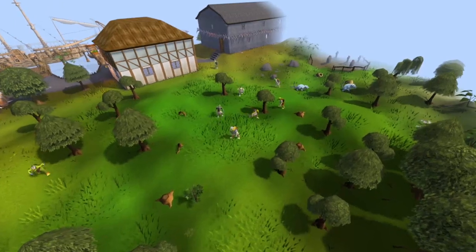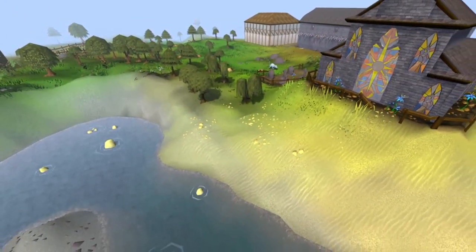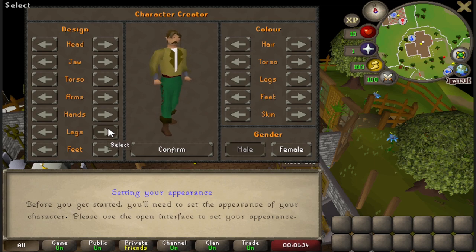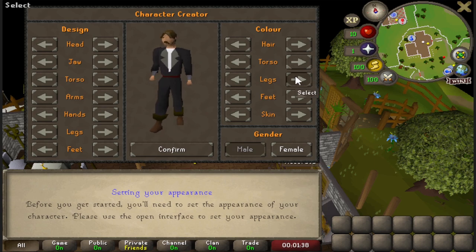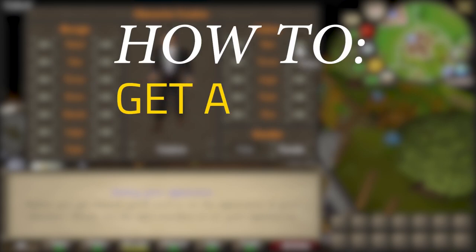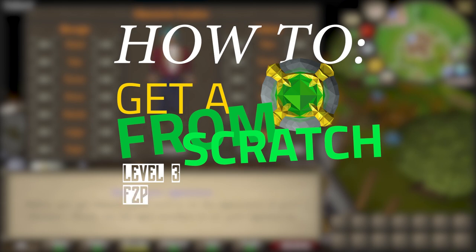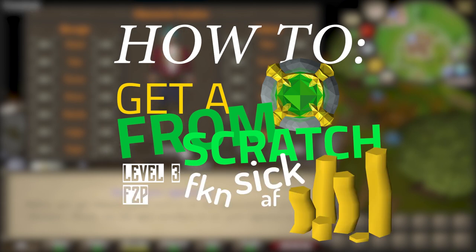But what if the average free-to-play player wanted to get a bond and not spend any money? I decided to try it for myself on a brand new level 3 free-to-play account, playing around 2 and a half hours a day, then 4 hours on Saturdays and Sundays. Can I get a bond, playing the most casual way possible? This is how to get a bond from scratch — level 3 free-to-play, sick AF, money bond time.